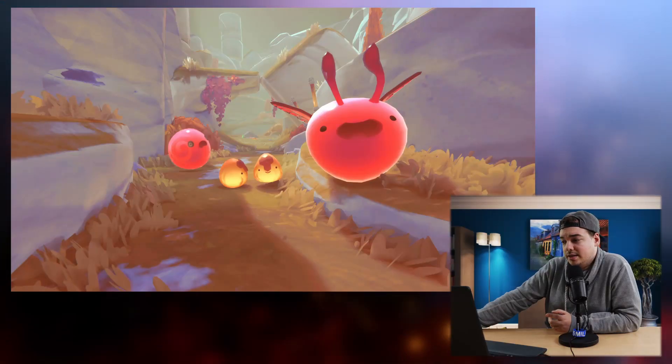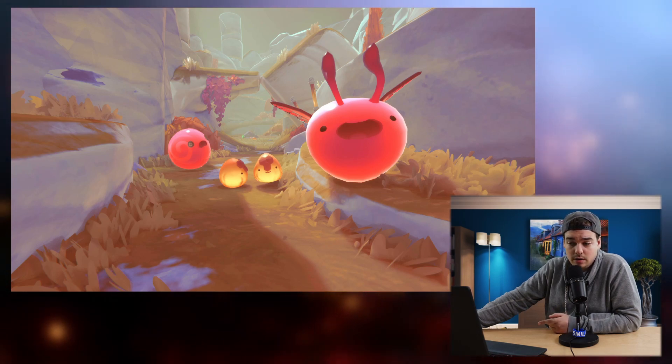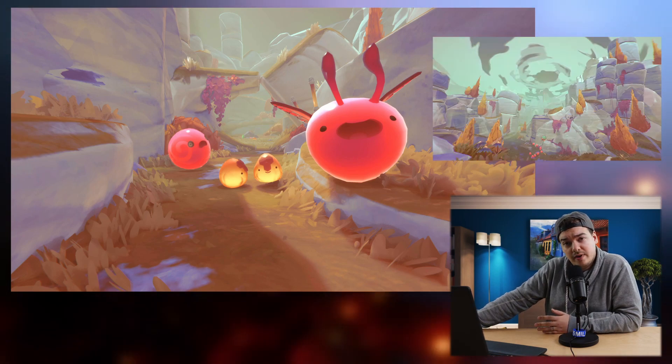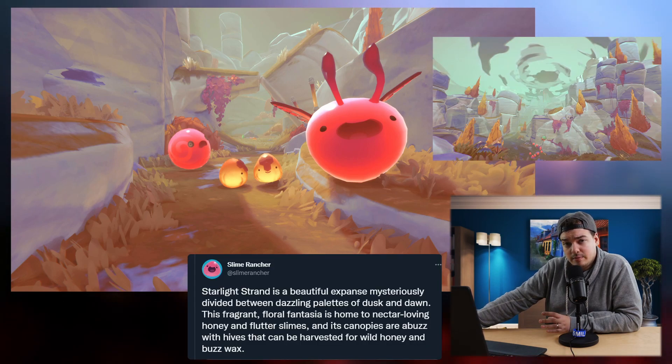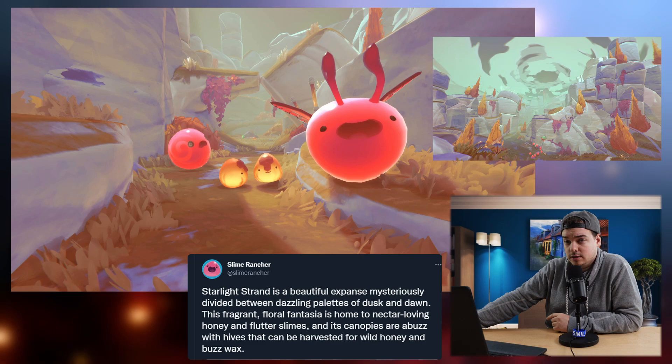Most likely Starlight Strand is actually connected to Ember Valley, because as I mentioned in that video, I found this specific screenshot that features honey flutter slimes and a quantum largo. This area in the background has some distinct features that we can link to Ember Valley, while these specific slimes are actually more a fit for Starlight Strand, as confirmed by Monomi Park in the description.